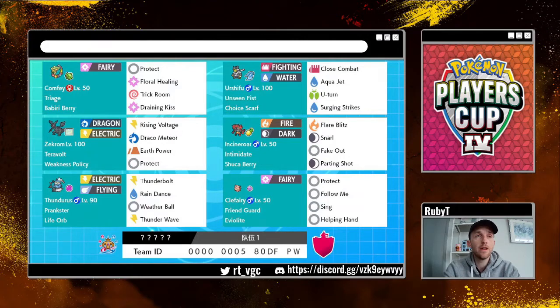If you're able to set up Trick Room with Comfey turn one, I can't tell you the number of times I've protected Zekrom, got hit with a max move which triggers my Weakness Policy, then set Trick Room with Comfey, and suddenly the opposing Pokémon is left dead in the water. I've got three turns of Dynamax, I'm already boosted, and I can heal myself with Comfey or get rid of Focus Sashes with Draining Kiss. You can also bring Zekrom in the back — against things like Kyogre or anything that isn't Xerneas — if you can burn your opponent's Dynamax and leave it at the back, it can come in and just destroy things.